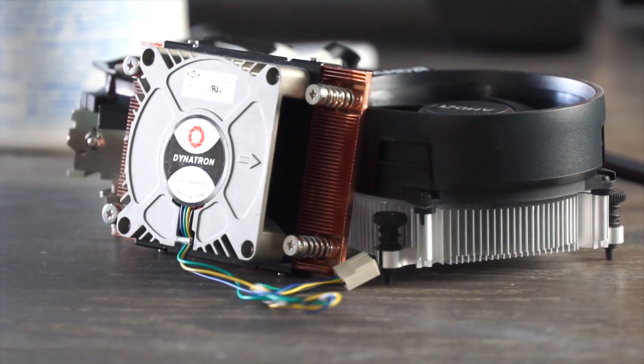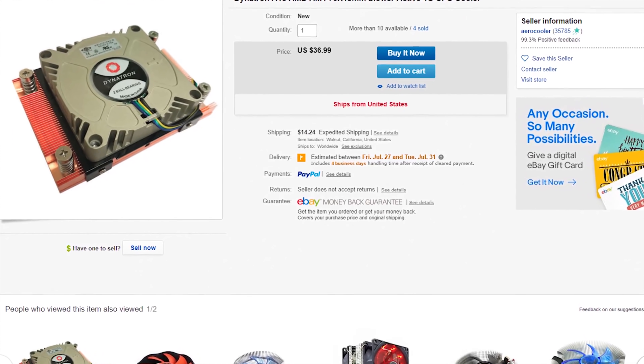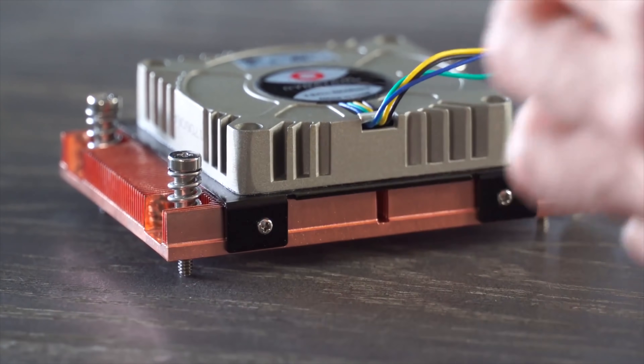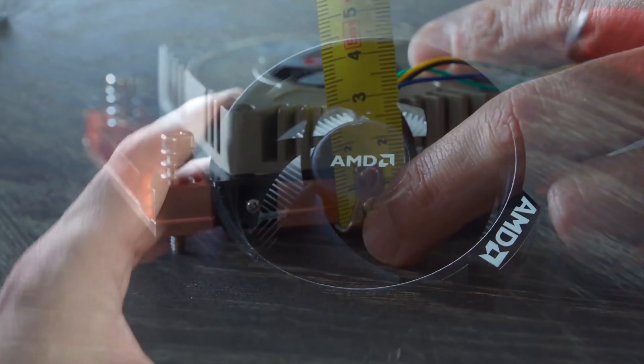What makes one of these so special is that it's actually an AM4 server cooler. It's from Dynatron and you can currently pick it up for 37 US dollars delivered. However, that's in the US — if you're in other parts of the world it's a little bit more difficult to obtain. At this price, is this little cooler worth considering? Today we're gonna test out the temperatures and also the noise and see how it compares to two top favorites.